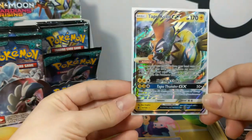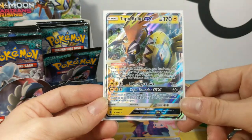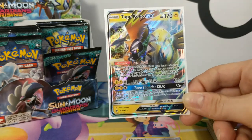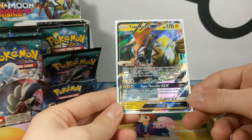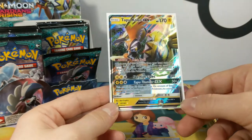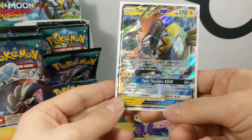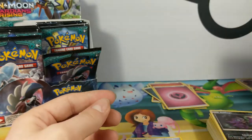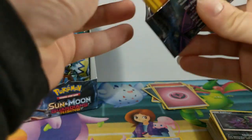Tapu Koko's ability is Aerotrail: when you play this Pokémon from your hand onto your bench during your turn, you may move any number of lightning energy from your other Pokémon to this Pokémon. If you do, switch this Pokémon with your active. So if you've got three electric energy floating around, you can straight up put it onto this Pokémon and do 130 damage. Or the Tappy Thunder GX — 50 times the amount of energy attached to all of your opponent's Pokémon. So you don't want to use that too soon unless your opponent is set up like crazy, like someone who uses a Solgaleo GX.